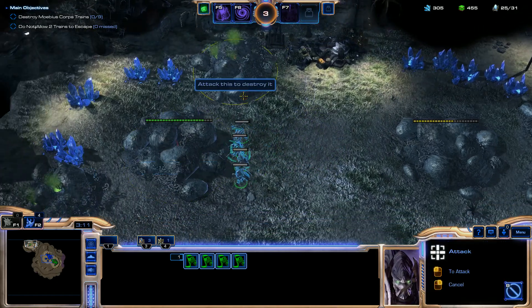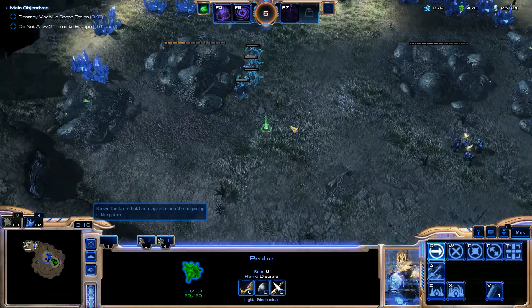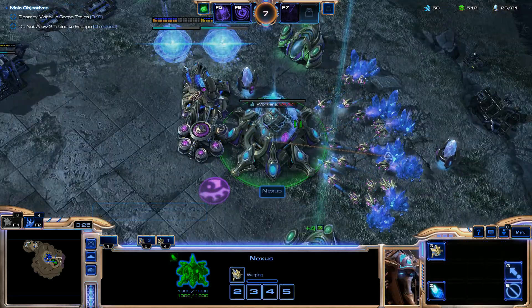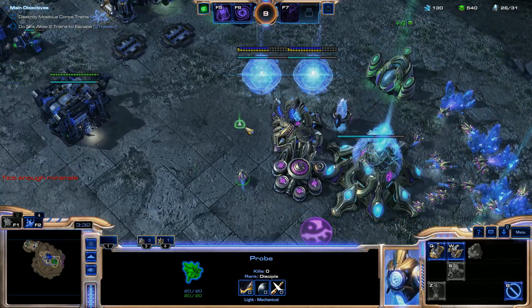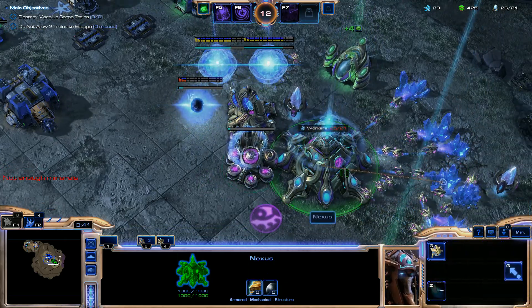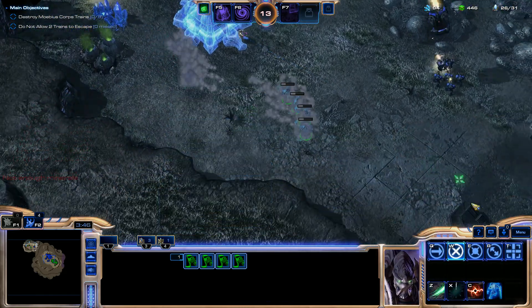Now I'm going to deploy the Shadow Guard and try to knock down the rocks at the expansion. Set a probe right there and place the Nexus immediately. Everything is under control right now. Start the Twilight Council as soon as possible. Activate Warp Gate and speed up the Warp Gate research. Shadow Guard is done.